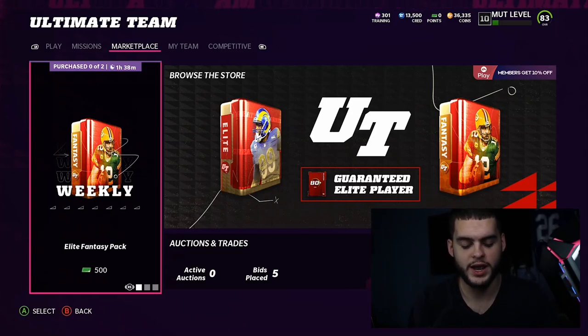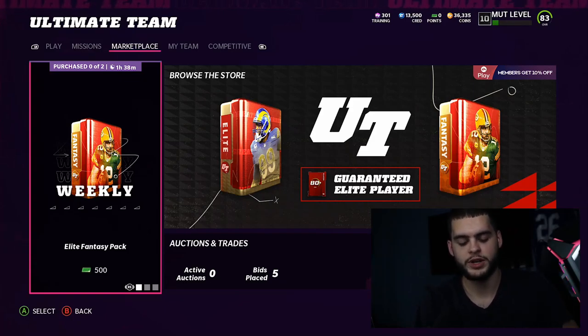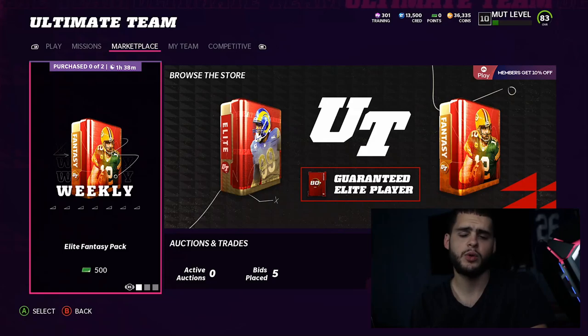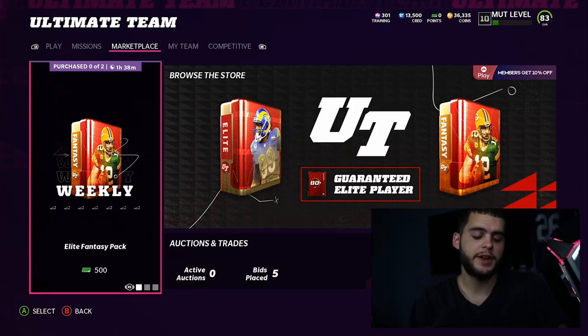Before we get into the video, give this video a big thumbs up, subscribe to the channel, and comment down below which Rick Premier you ended up taking. Shoutout to today's Poodle Squad member AO underscore Crash — thanks so much for showing support each and every day. If you guys need coins, head over to my reserve down below and use code poodle at checkout for 15% off.